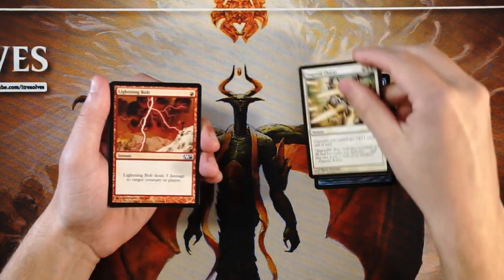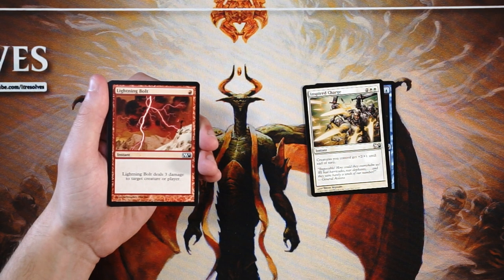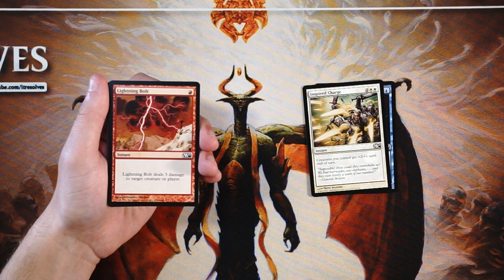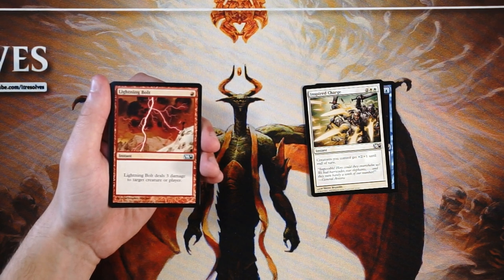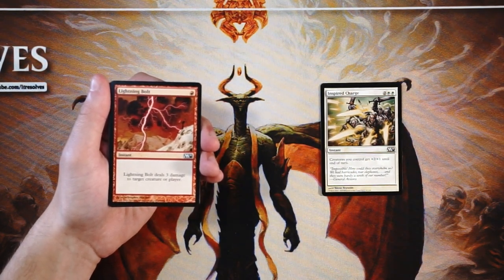Lightning Bolt — a very awesome card. Instant for one red, it deals three damage to target creature or player. If you don't know this card, you really should. It's just the most efficient burn spell — one of if not the most efficient burn spells in the game. Hits creatures and players for three damage for only one mana at instant speed. This is exactly the kind of card you want. It encourages aggression — you can hit the player in the face if you only need a few more points of damage, or clear the way for your creatures to swing in. This is a hundred percent gonna be the pick so far.